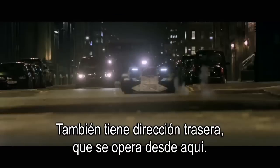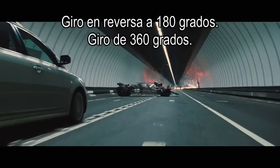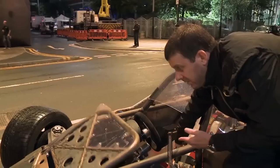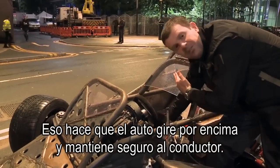It also is equipped with rear wheel steering, which is operated from right here. He can turn his wheels left, turn his wheels right — reverse steer 180s, 360s. The tank here is operating the pressure, and that allows the cars to go over the top of it and keeps the driver safer.